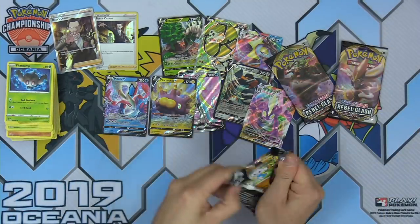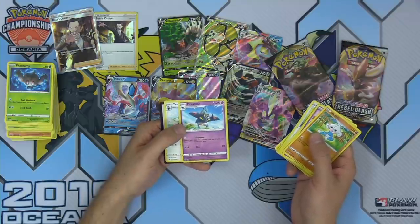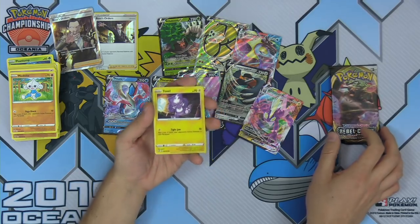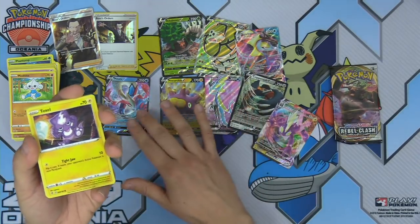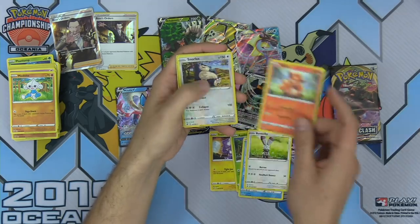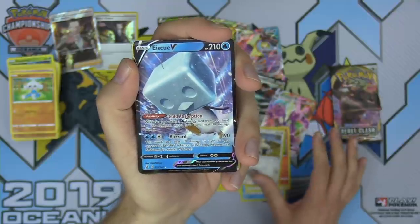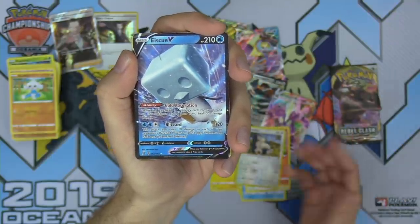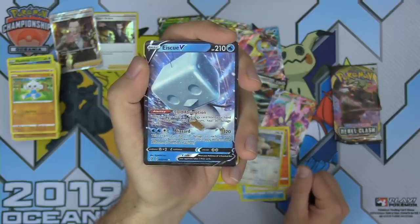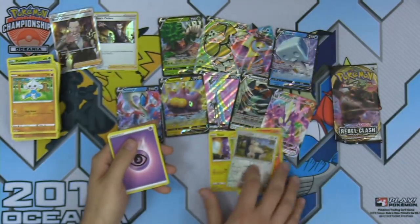Three packs left. Indeedee, Galarian Perserker, and Dracloak. Can we get one more hit? I think we did! Applin, Galarian Darumaka, Bumblebee, Vulpix, Snorlax, and Eiscue — check out this dude! Not only amazing artwork, it's an amazing Pokemon with an Ice Cube for a head. Cold Absorption ability: whenever you attach a Water Energy from your hand to this Pokemon during your turn, heal 30 damage. Blizzard for two Water and a Colorless does 120 damage and 10 to each of your opponent's benched Pokemon. Look how many hits we got out of that box — incredible.